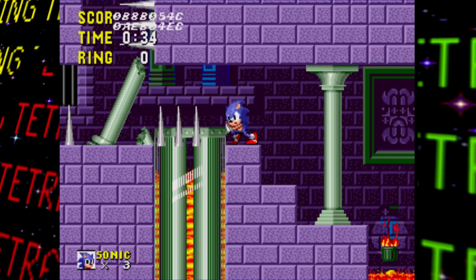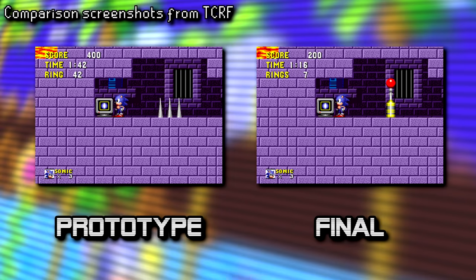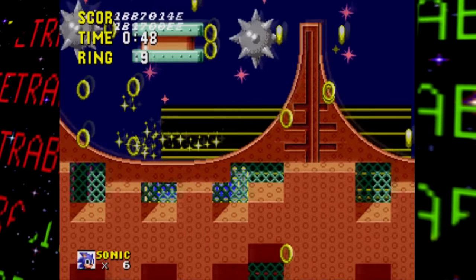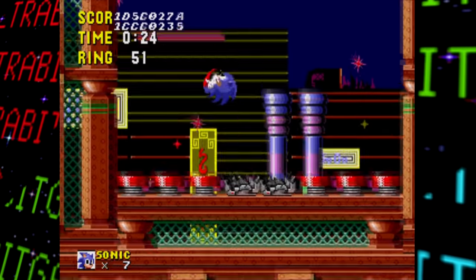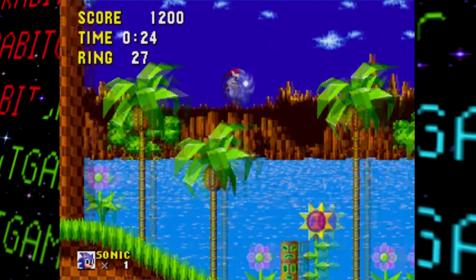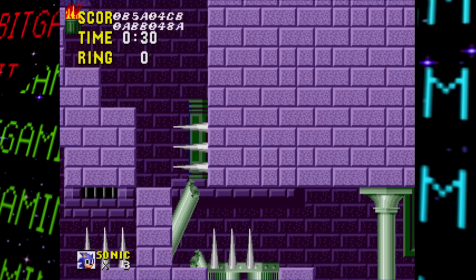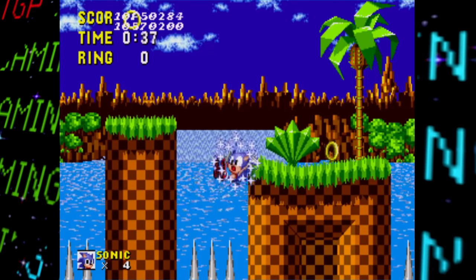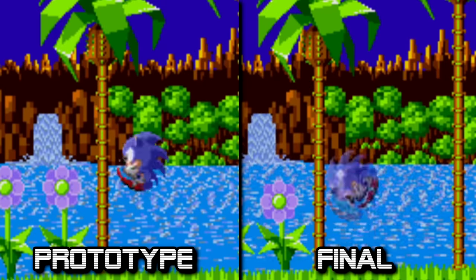There are also a slew of other gameplay differences. Sonic has no collision above him when damaged, there are no combo point bonuses for multi-kills, no checkpoints at all, and 1-ups are earned at 50 and 100 rings instead of 100 and 200 — making it much easier to stock up on lives. You can also repeatedly take damage and re-collect rings to keep earning lives within a stage, whereas the final limits you to only two ring-based 1-ups per life per level. This change was likely made because stockpiling lives was too easy.